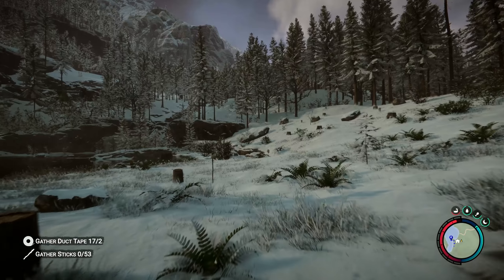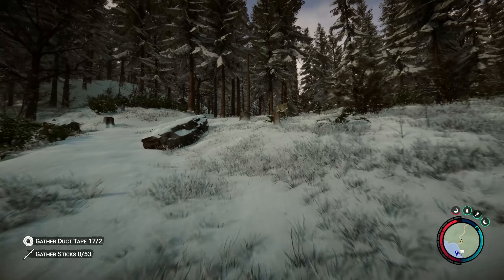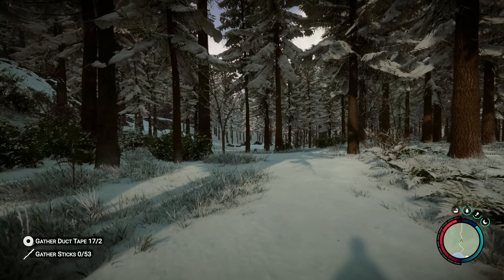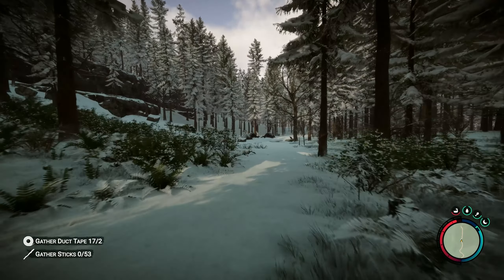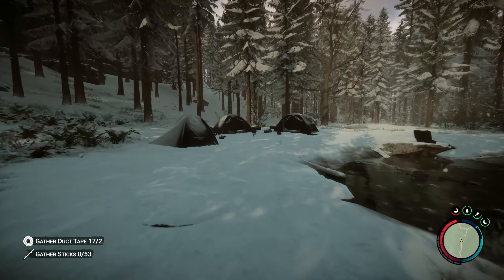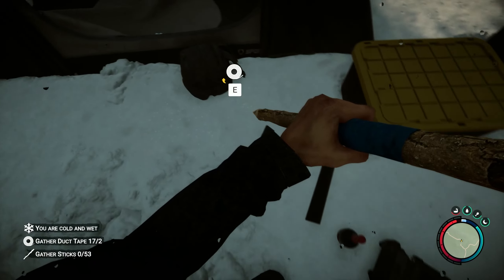First we need to grab our flashlight — we lost it when we died from fall damage, but luckily it's literally right here. Also, that lady over there signaled me while I was building and actually took me to this nearby camp, which is pretty neat. Let's harvest things from this camp again.